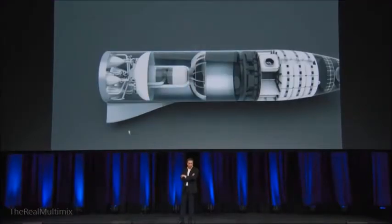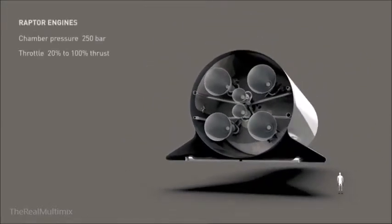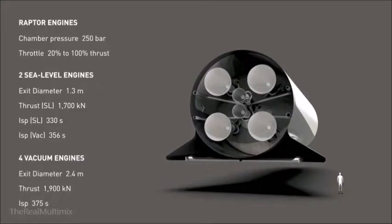Then the engine section. The ship engine section consists of four Raptor vacuum engines and two sea-level engines. All six engines are capable of gimbaling. The engines with the high expansion ratio have a relatively smaller gimbal range and a slower gimbal rate. The two center engines have a very high gimbal range and can gimbal very quickly, and you can land the ship with either one of the two center engines.